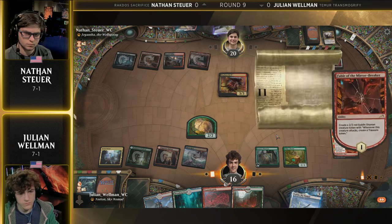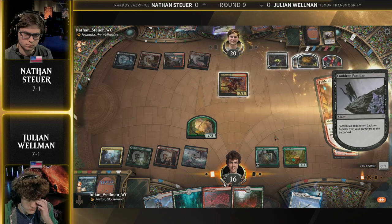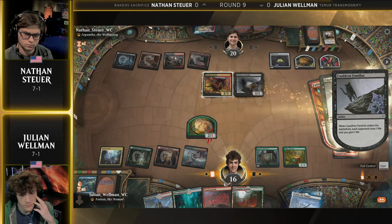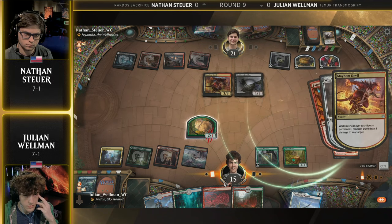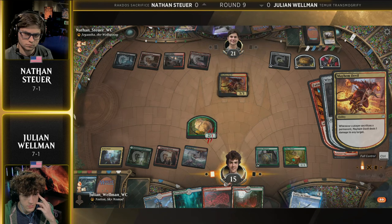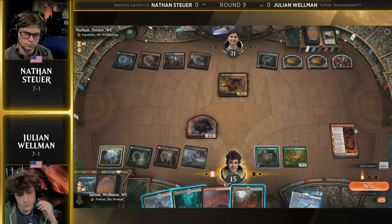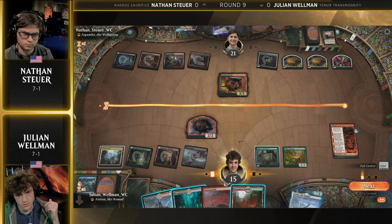So how does the game plan shift for Julian? I don't foresee him casting Transmogrify and getting away with it anytime soon, because even if Nathan is tapped out, he has what he needs on the battlefield to deal with the tokens. It really shifts now — Fable of the Mirror Breaker being an excellent draw, looting away a couple of these lands. I think we're going to see Julian take two damage from one of these duals, put Yorian into hand, and have that be the main game plan for next turn.